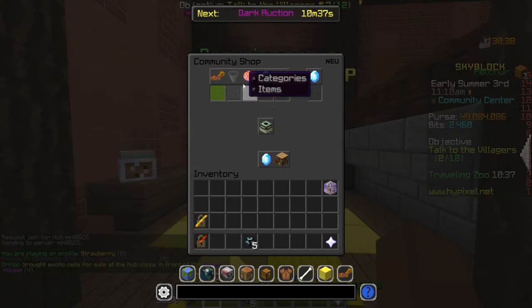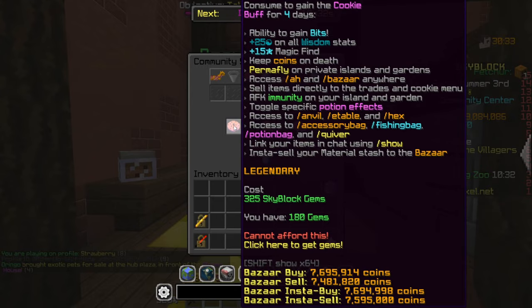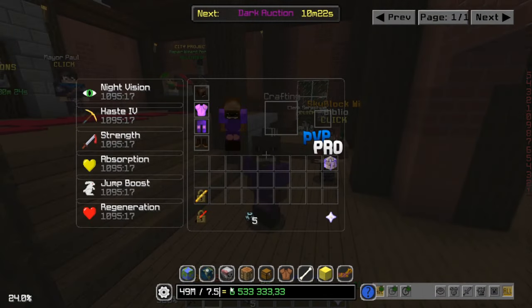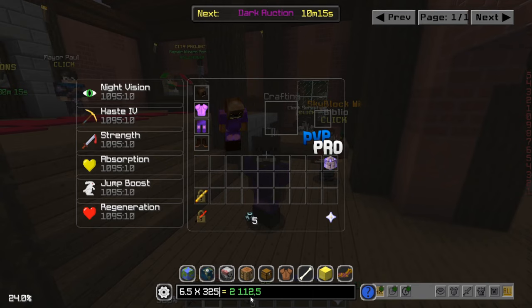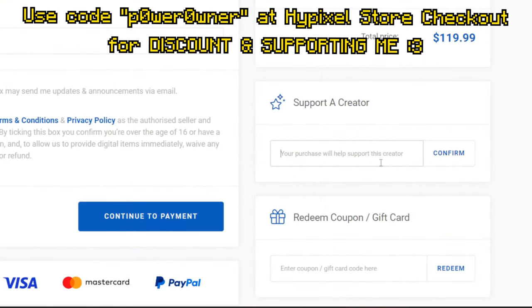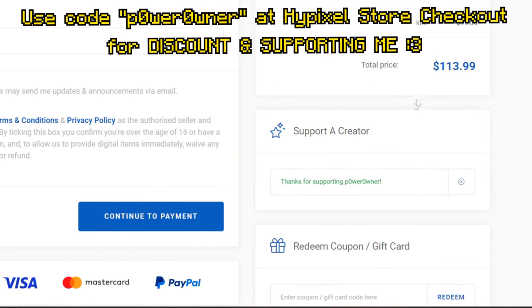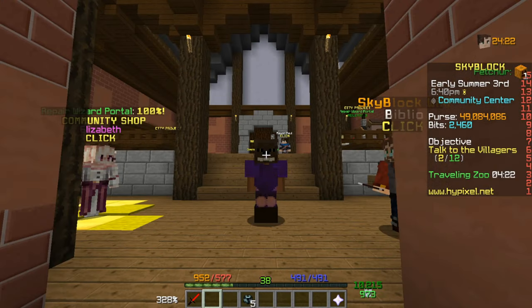If we were to buy these coins with real-life money, one booster cookie is 325 Skyblock gems and goes for about 7.5 million coins. So for 49 million we'd need 6.5 cookies — 6.5 times 325 is 2,112 gems, which is close to $20. Of course we could use code 'power owner' at checkout for a discount, and that code also supports me, so thank you to everyone who's used it.